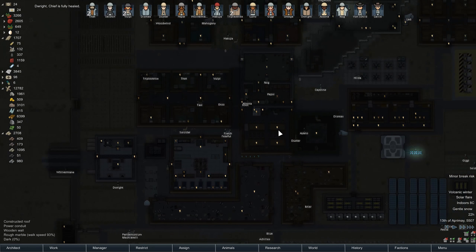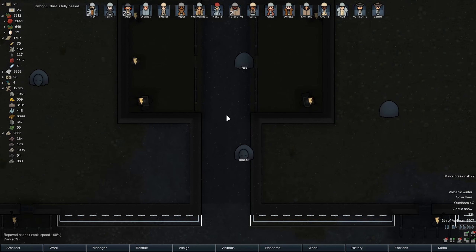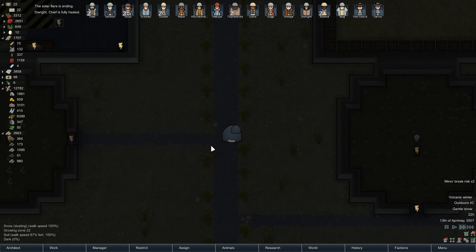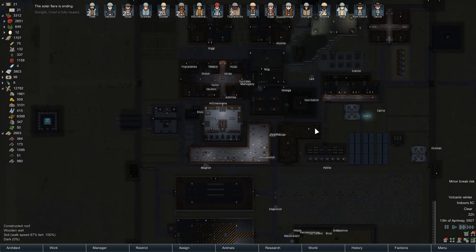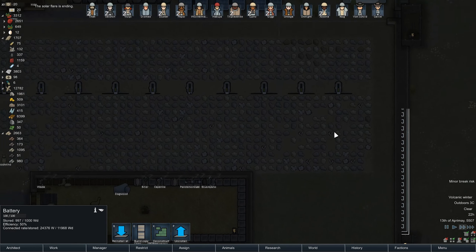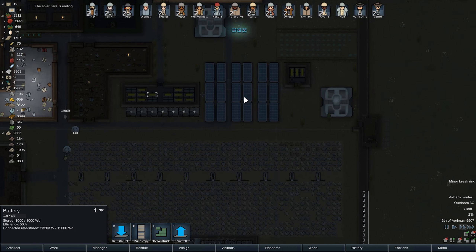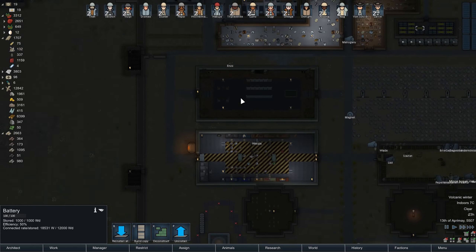D-Roy's fully healed. Alright, good stuff. Solar flare's over. Alright, lights are back on, or at least they're coming back on slowly. And you know what, there's actually a decent amount of wind right now too. Life's pretty good.